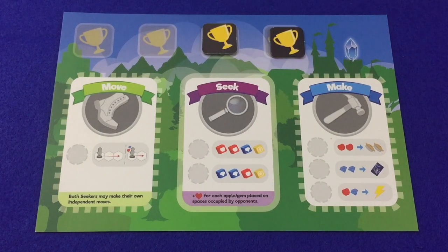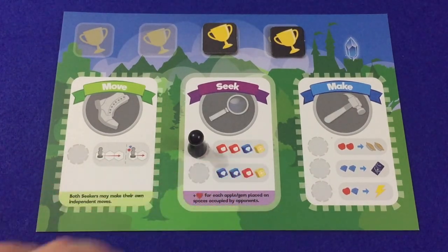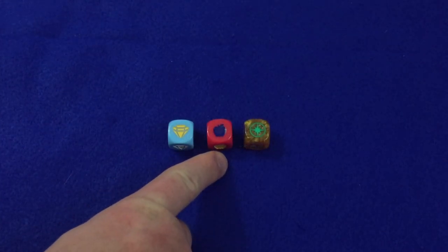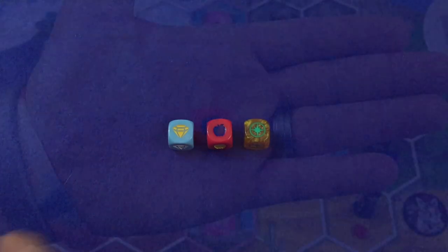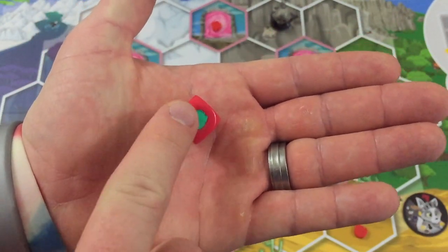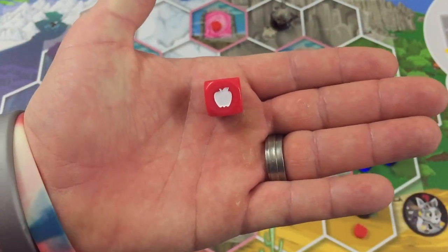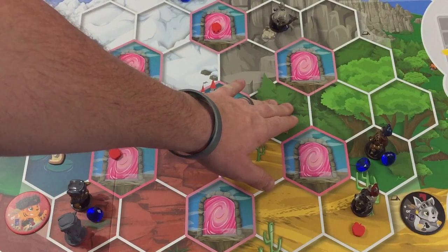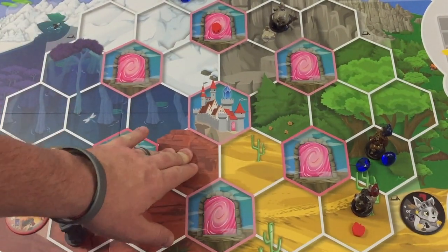When the player places her action token on the seek action, she will call upon her seeker's innate ability to detect apples, gems, and quests throughout the six regions. To seek, the player rolls the dice indicated next to the action she's selected. Blue dice seek gems, red dice apples, and gold dice quests. The color shown in the icon indicates the region in which the resource is placed: the blue swamp, the white tundra, the gray mountains, the green forest, the yellow desert, or the red rock.